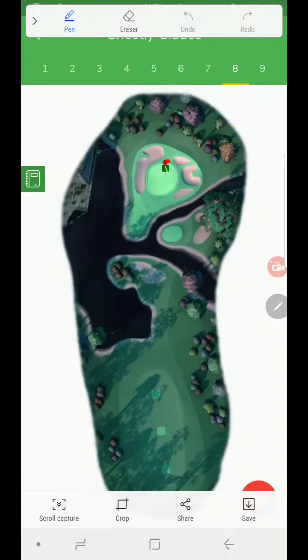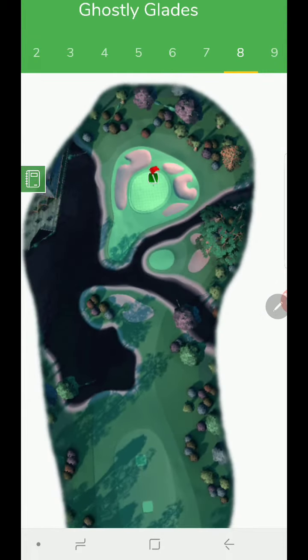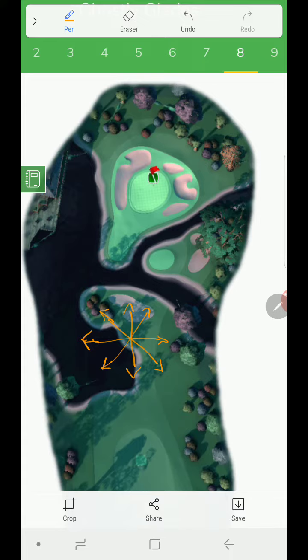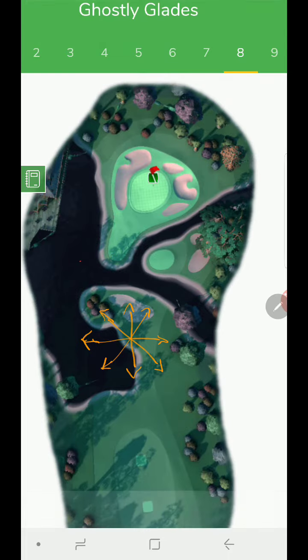All right, here we are back for a tutorial at Sunshine Glades with the new par threes. We're going to go over all the different shot types. This is going to be from the third tee deck in Tour 11, so there are different winds we could possibly get here.